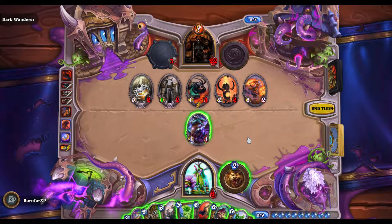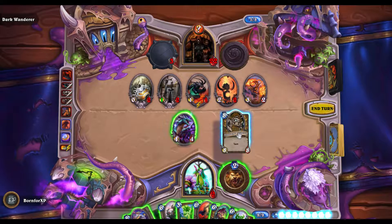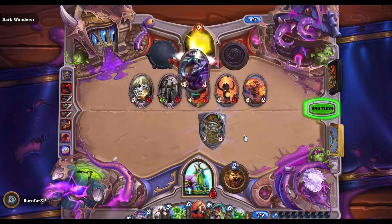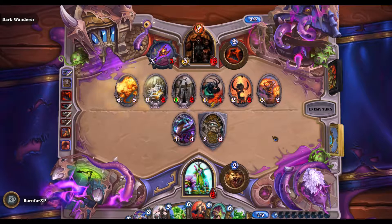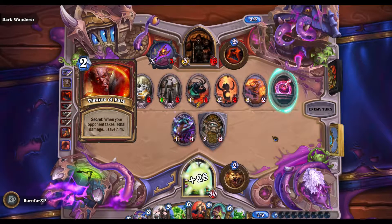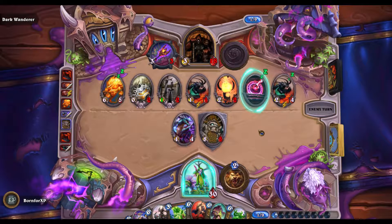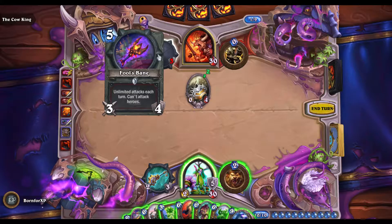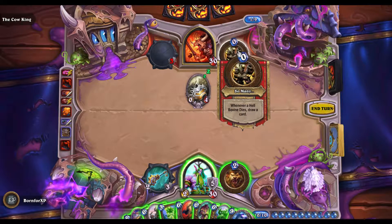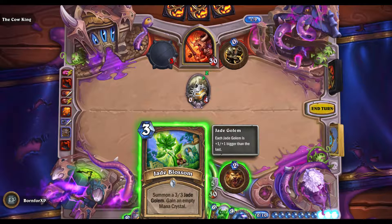The totems aren't necessarily the biggest threat, but there's other stuff on the board you need to clear first. The longer you leave them, the more damage they deal. The other secrets trigger when you have nine cards in your hand, when you're both below 15 hit points, or whenever you take lethal damage. When the third secret is triggered it summons an invincible portal on the board, and at the end of the guy's turn it triggers stage two of the fight and he becomes the Cow King.